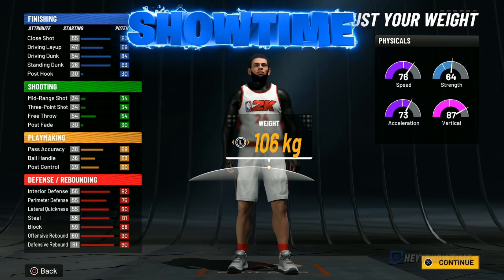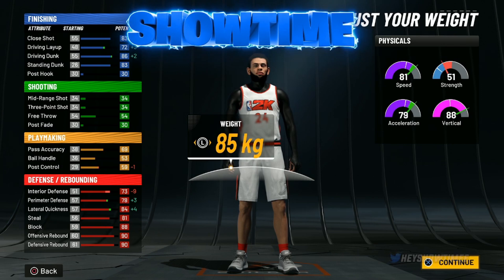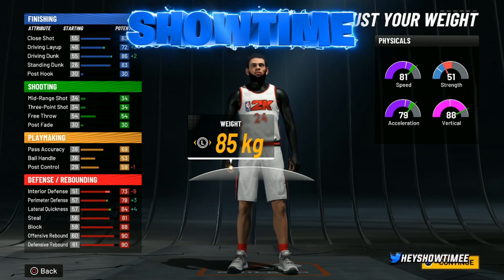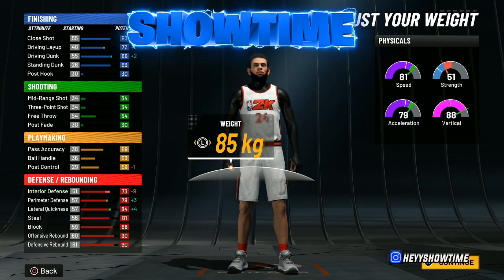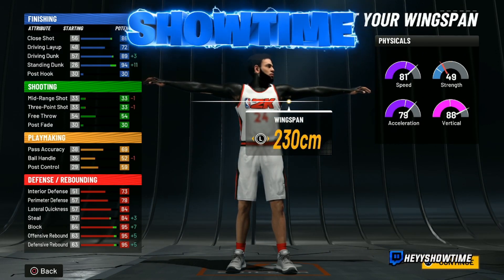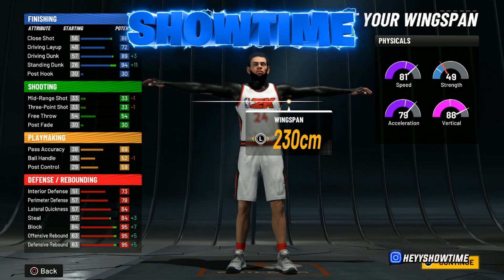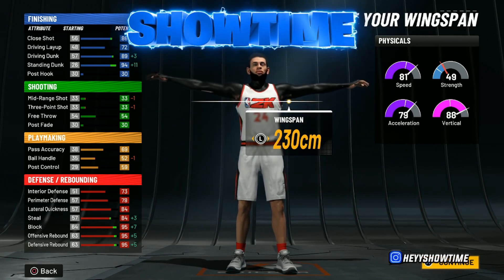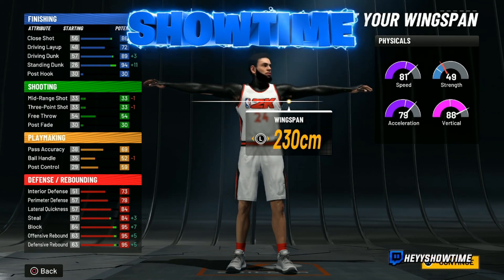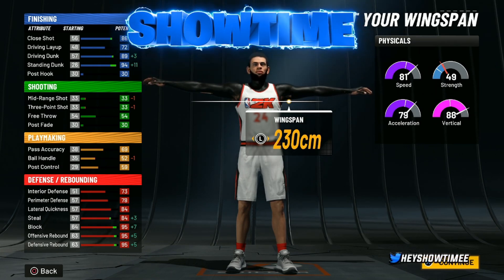Go with 2.04 and the lowest weight — you get an 81 speed. Remember, plus eight on your physicals if you're 99 and have Gym Rat, so that's an 89 speed. Now max up the wingspan — you get a 99 block and a 99 rebound on a 2.04 build. You get elite contact dunks at 90-91-92, so at 98 overall you'll get a 99 standing dunk.